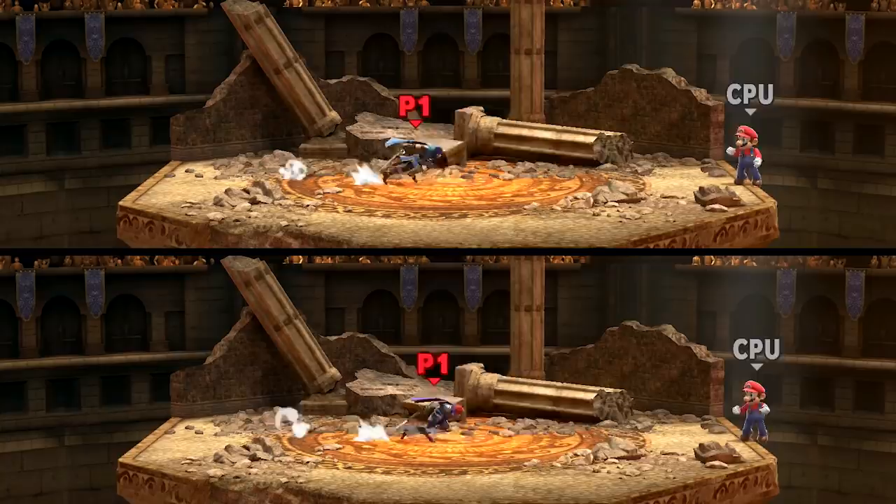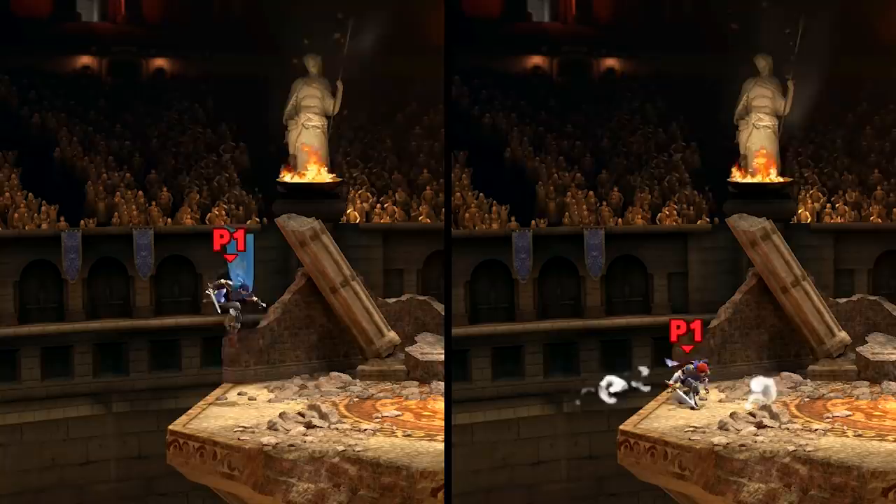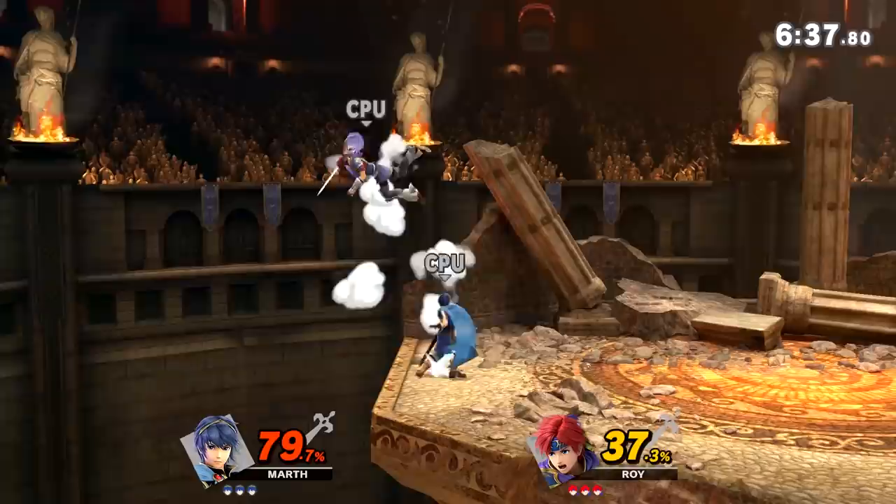First up is running speed. It might be hard to tell, but after slowing down this clip, it's clear that Roy is actually a tiny bit faster than Marth. But when it comes to jump height, Marth gets a bit more distance than Roy. Roy is also a little heavier than Marth, as well as having a faster falling speed.